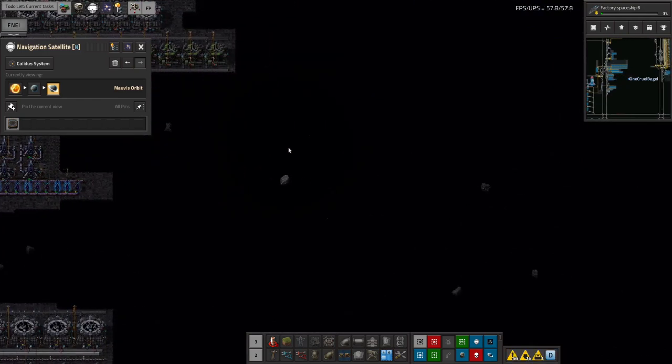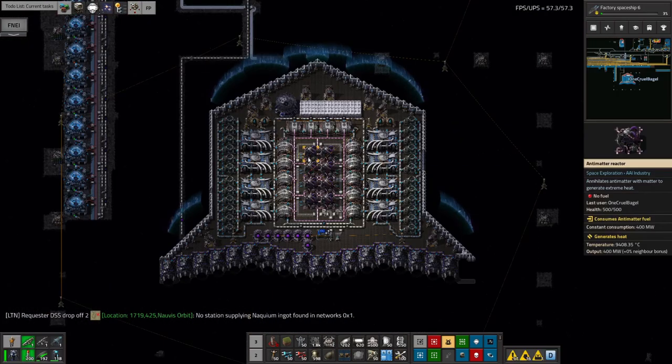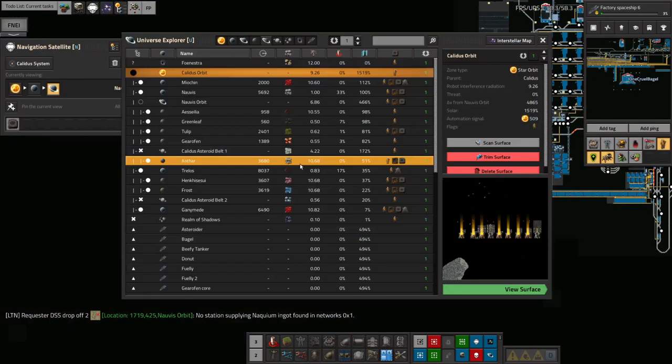So that's been causing quite a lot of problems with the science. Which is a shame because I kind of need to get Factory Spaceship 6 done. I've been building up this ship, and this is eventually going to be my victory ship. I did a little bit of testing in previous episodes with the ship I called the Jellyfish — that's out in deep space at the moment. Let's go and find it.